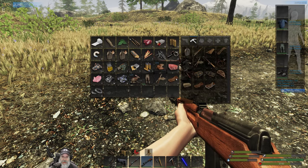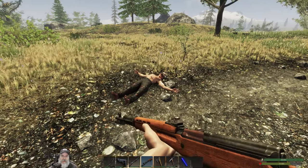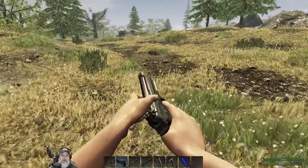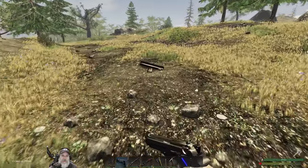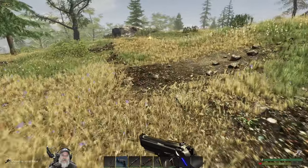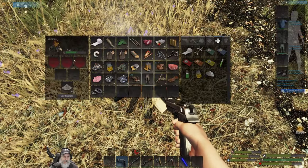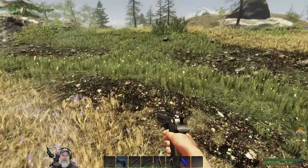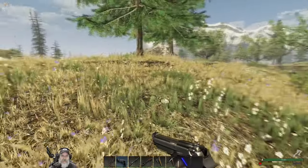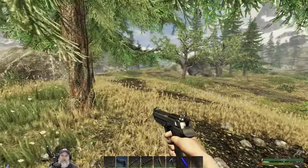We don't have any more bandages - can we make one? We need two pieces of cloth. All right, well we took out that group of hunters. Let's go over to their campfire and see if they had any food or anything on it. Nope, we'll take the ash though. They got one point and we got three, so we're still ahead.